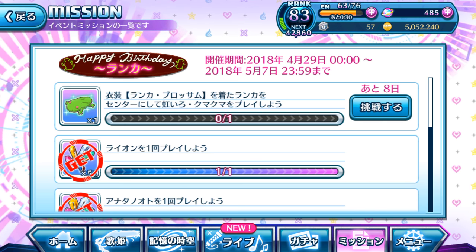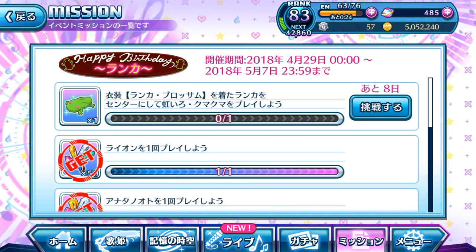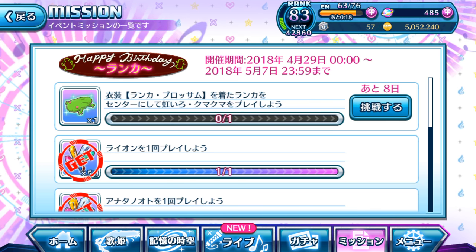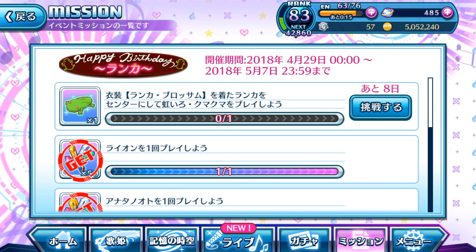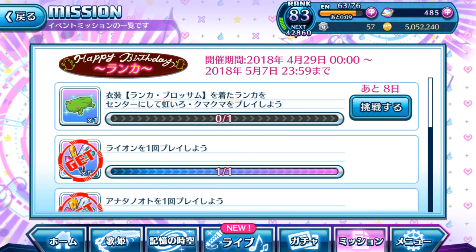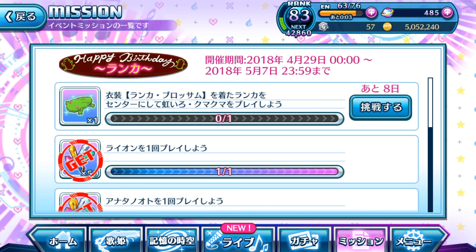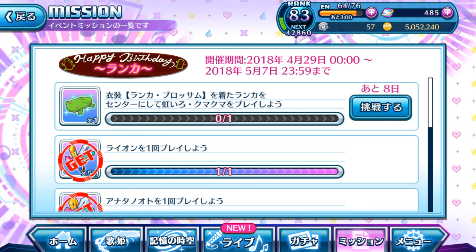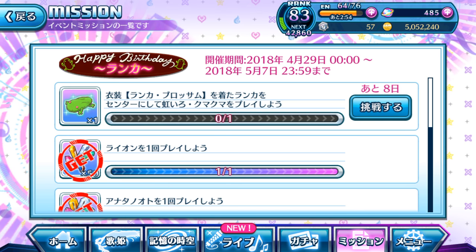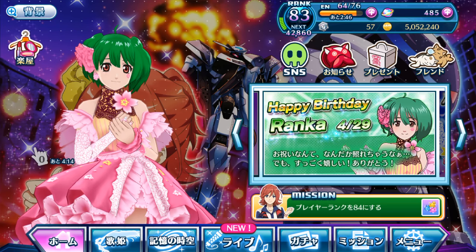Anyway guys, that's pretty much it on how to unlock Ranka's birthday costume, the Ranka Blossom. It is a fan-drawn costume. This birthday costume is actually a winner picked by Dana, the people behind Uta Macross. They had fans submit their illustrations on what they would love Ranka to be wearing on her birthday. Apparently, Ranka Blossom got picked by Dana's staff, and finally we have it now in our game — Ranka wearing it and dancing to all the songs that we love for her to perform.